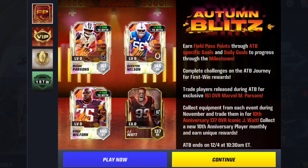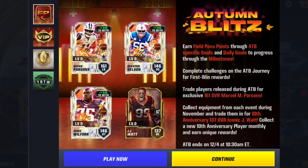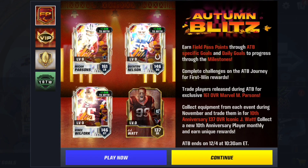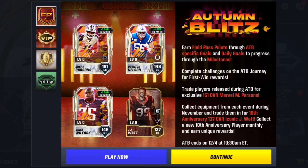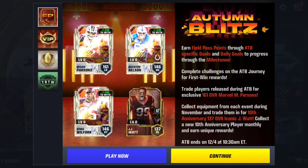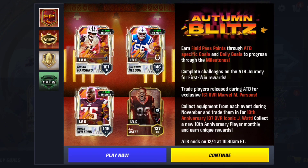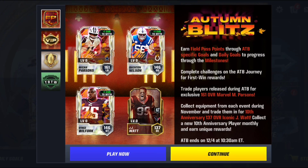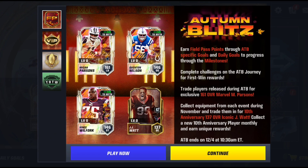Earn Field Pass points through the Autumn Blitz specific goals and daily goals to progress through the milestones. Complete challenges on the Autumn Blitz journey for first win rewards. Great players released during the Autumn Blitz include an exclusive 161 overall Marvel Micah Parsons, Quentin Nelson, and Vince Wilfork.